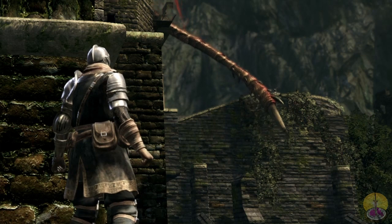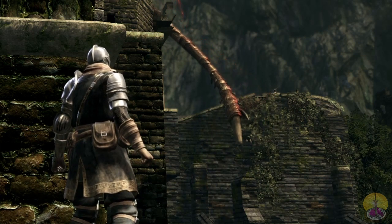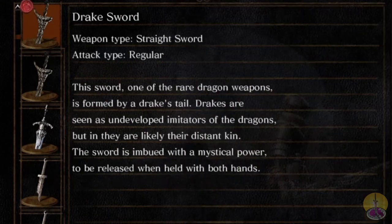For today's item, it may be good or it may not be, depending on how you build your character. The weapon today is the Drake Sword. This sword, one of the rare dragon weapons, is formed by a Drake's tail. Drakes are seen as undeveloped imitators of the dragons, but they are likely their distant kin. The sword is imbued with mystical power, to be released when held with both hands and using the power attack specifically.